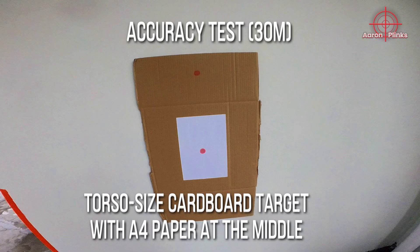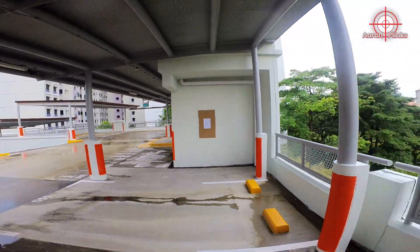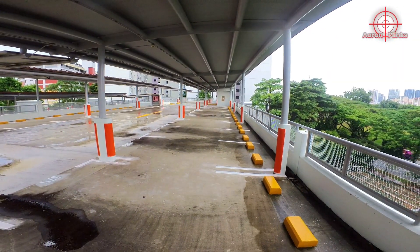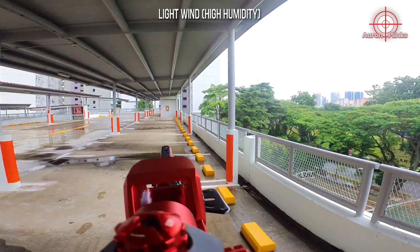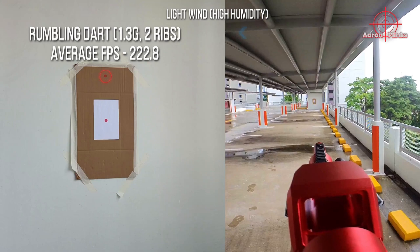Now for the accuracy test, which is conducted outdoors with a torso-sized cardboard target and an A4-sized paper pasted at the middle. I forgot to bring my usual target boards, so I patched up a makeshift target out of a heavier cardboard box with plenty of tape. I will be aiming at the red marking meant to simulate the target's hit zone, and the target is at 30m. It is a wet and rainy day with light winds coming from the right side, so the darts are expected to veer off to the left of the target. My blaster and optics are roughly zeroed to hit the human-size target at 30m. I will not be shooting worker darts today, as we already established that worker darts are currently the worst option. Instead, I will be shooting the rumbling darts, blue darts, and T-darts in this order.